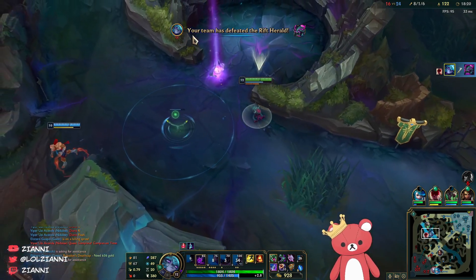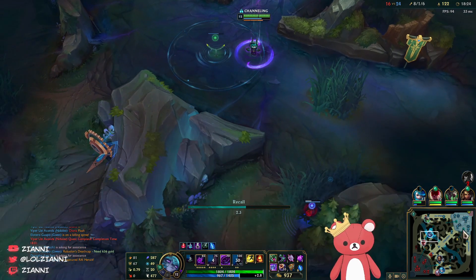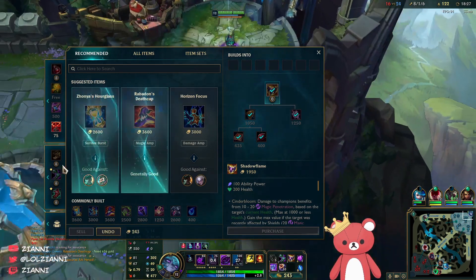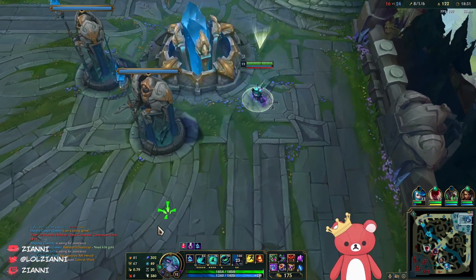It's more likely to work in lower ELOs because people will just want to fight no matter what. I've got enough for Shadowflame so I'm going to recall and then come back with the Phase Gates. Hopefully I get to mid lane so that I can rotate to both sides of the map instead of being stuck on one.